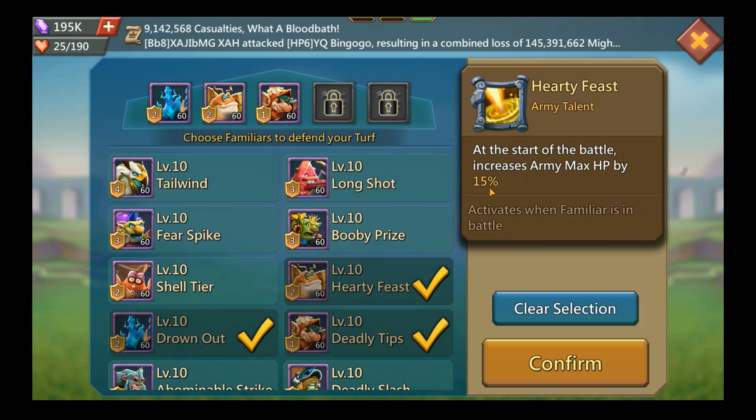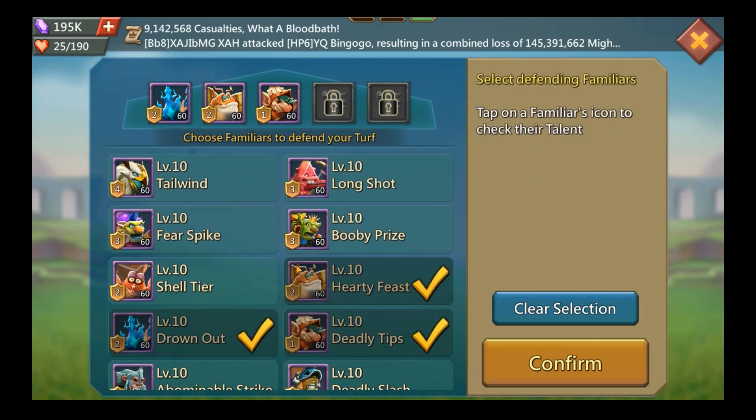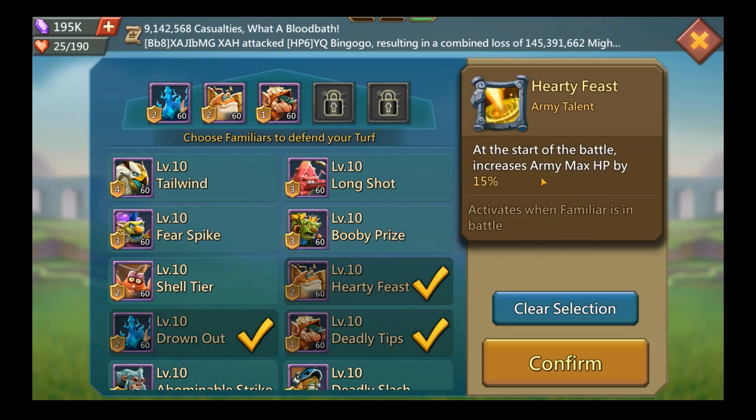A lot of people put the smaller troop-type-specific familiars instead, but those only work when that specific troop type is present. If the enemy sends a ranged blast, a cavalry familiar does nothing; if they send an infantry blast, same thing. It works about a third of the time — so a third of 40% is about 13%. Aquaris and Evil Weevil give 15% and work 100% of the time, which is why I prefer them.